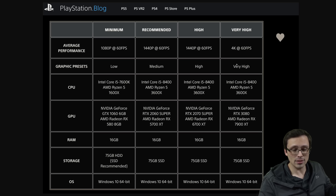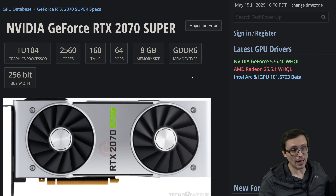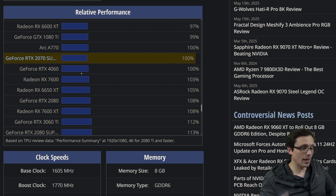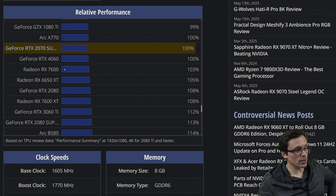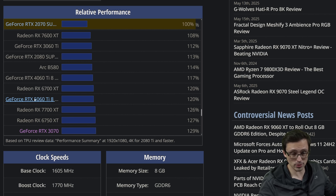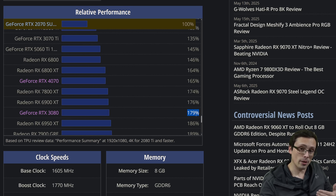For very high settings — which I'm guessing are probably the maximum settings — at 4K 60, they're asking for an RTX 3080 or an RX 7900 XT. Let's look at how that scales on this chart. If the 2070 Super is at 1440p 60 high settings and we want to jump to very high settings at 4K 60, 4K is a huge resolution jump with an additional settings jump on top. Scrolling up to the 3080 — that's a 79% performance jump, which makes sense because we're jumping from 1440p to 4K plus additional graphic settings. This is all making sense.